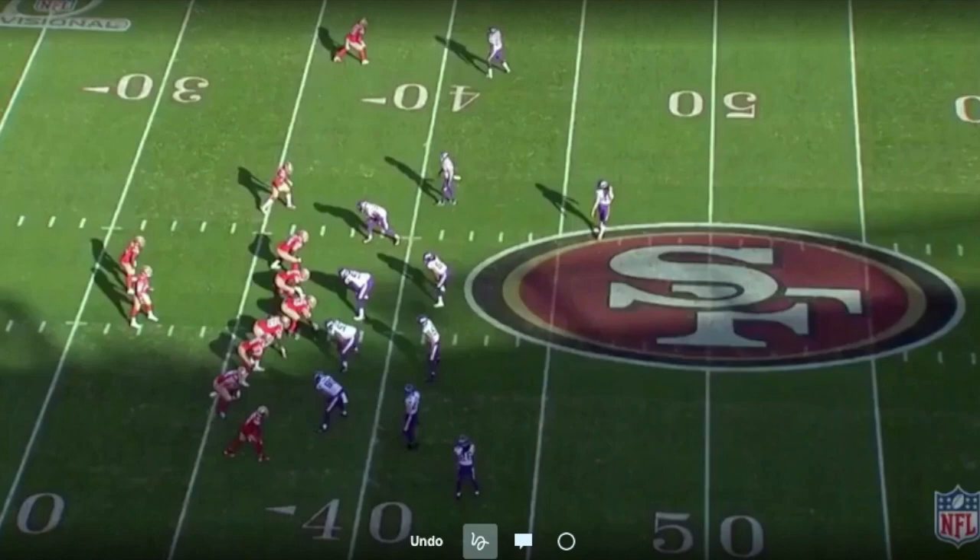I'm Cody Alexander with MatchQuarters.com. Today we're going to talk about a chess match between Kyle Shanahan and the 49ers versus Zimmer and the Minnesota Vikings. In the first two clips we'll see 11 personnel — one tight end and three receivers. San Francisco is in the shotgun, but in the next clip they'll be under center. What matters is the personnel on the field, and the NFL is a big matchup league.